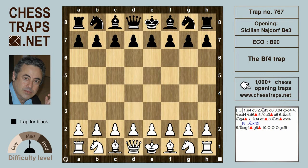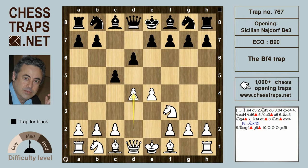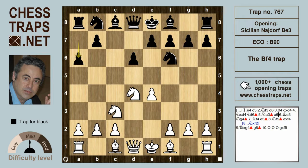This is the last of the traps, at least for the time being, in the bishop e3 and knight g4 variation of the Sicilian Najdorf. This is the bishop f4 trap. After e4 c5 knight f3 d6 d4 c takes d4 knight takes d4 knight f6 knight c3 and a6, we have the Sicilian Najdorf.